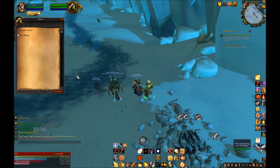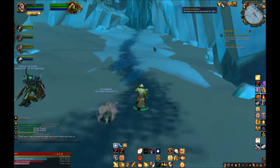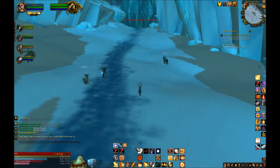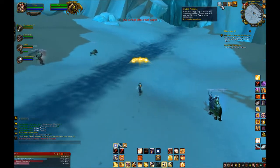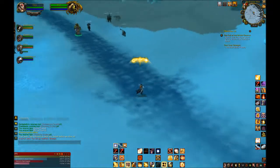Judgment should be used on cooldown as well. This will keep up your mana, do a good chunk of damage, and even generate Holy Power. This is more important than Avenger's Shield unless you have that Grand Crusader proc. Don't neglect this at all or you will be out of mana — this is your mana regeneration on top of everything else.